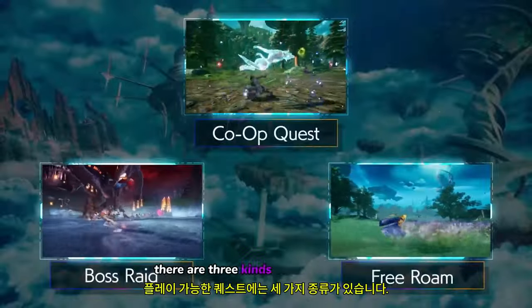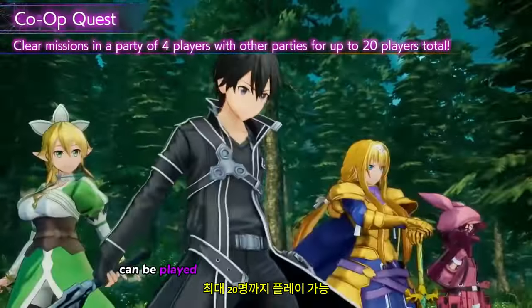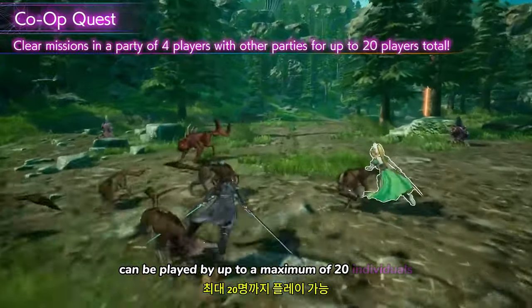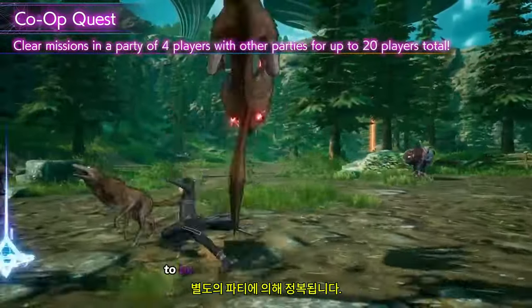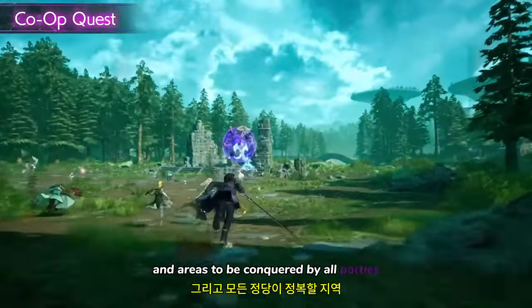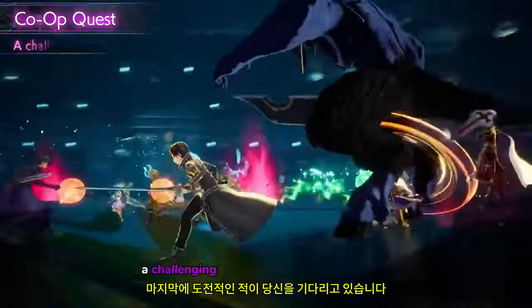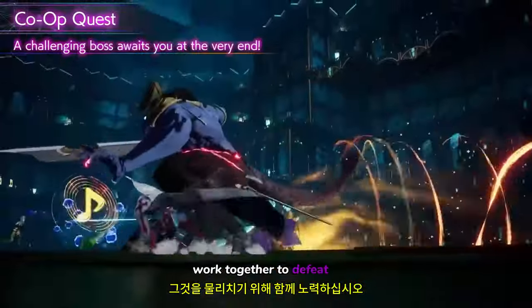There are three kinds of playable quests. Co-op quests can be played by up to a maximum of 20 individuals total. The quests are divided into areas to be conquered by separate parties, and areas to be conquered by all parties together. A challenging foe awaits you at the very end — work together to defeat it!